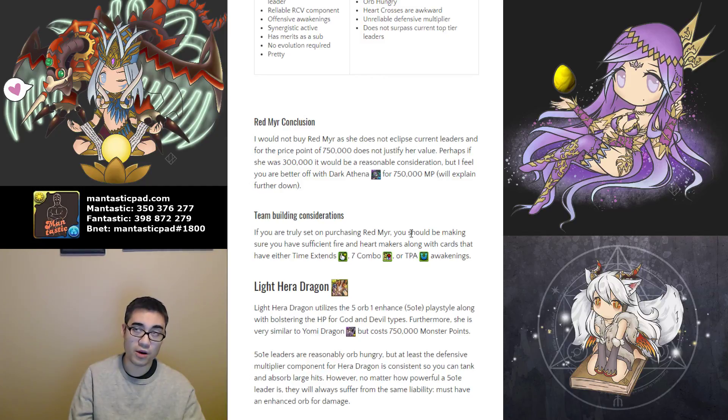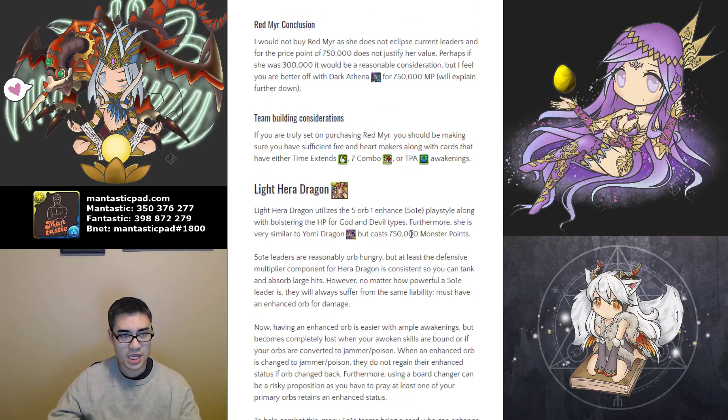Dark Athena upon her release was able to clear basically most of the content compared to other leaders available at the time, which is why more people have Dark Athena than are purchasing Red Mirror. If you are really set on buying Red Mirror, you should focus on fire subs who can produce hearts and fire orbs, as well as those with seven combo awakenings and TPAs, because that will synergize with her offensive awakenings and overall play style. Another thing you may want is time extend because you need to make a Heart Cross, and unlike regular Miru, she doesn't have two seconds built in through her leader skill.